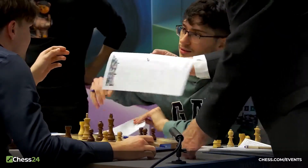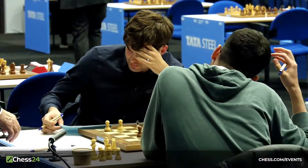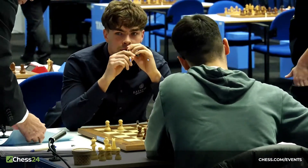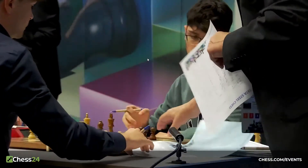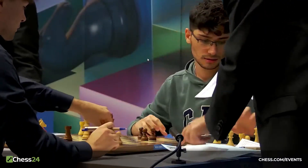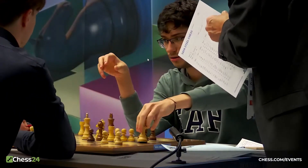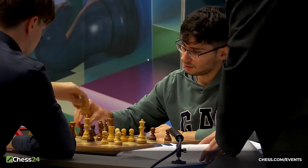You see the players talking, the arbiter getting those score sheets signed so the players can continue discussing whatever they want. But you see Jordan shaking his head — like, what did I do there? I can't believe it. A blown opportunity with the white pieces. He just threw away a half point. Painful mistake from Jordan. But well played to Ali Reza Firouzja, who takes a chance.